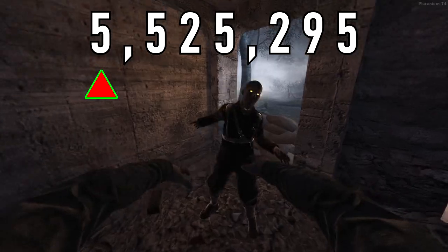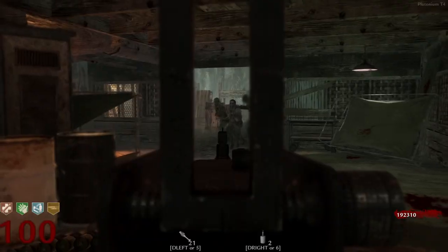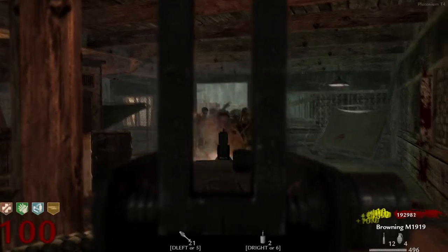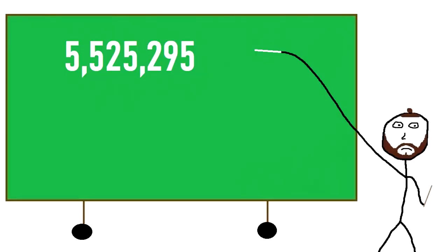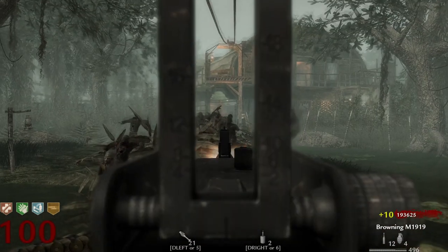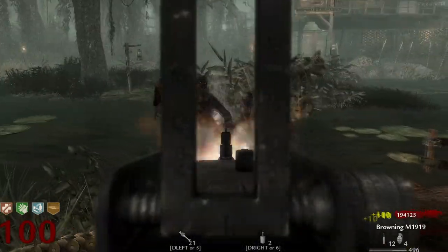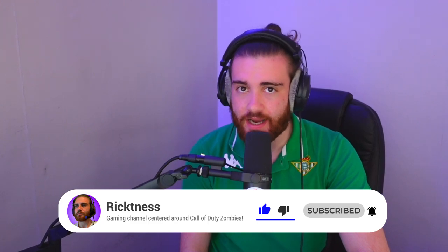A zombie at Round 100 has health of 5,525,295. A single shot from the Browning M1919 deals 130 damage. Dividing the zombie's Round 100 health by 130 gives us an answer of 42,502.269. Since you cannot fire 0.269 of a bullet, we round this number up to 42,503 — meaning it takes 42,503 shots from the Browning M1919 to kill a single zombie at Round 100.